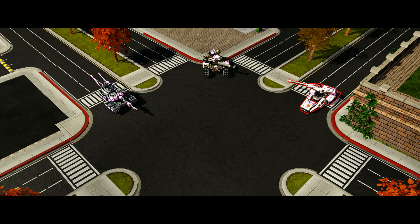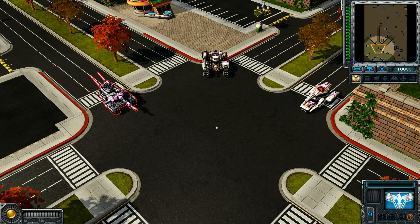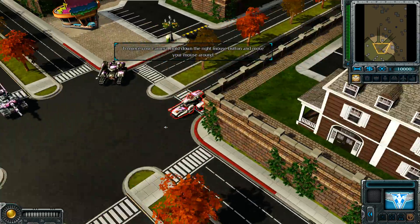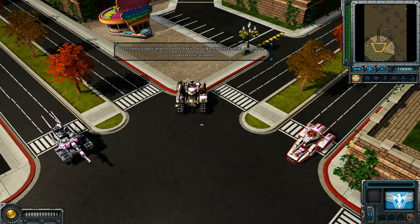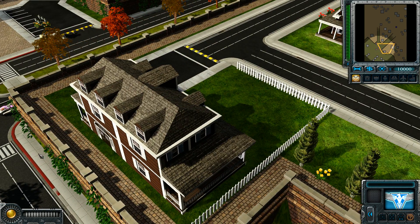Let us begin. To move your camera around the battlefield, hold down the right mouse button and slide your mouse around. Try moving your camera now. You may also move your cursor to the far edges of the screen.